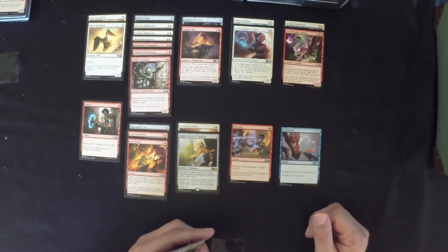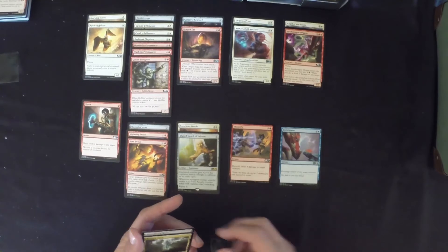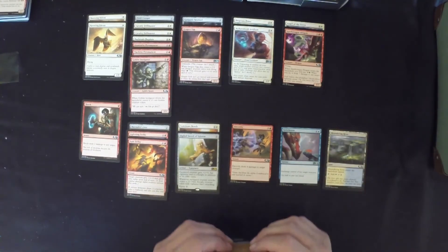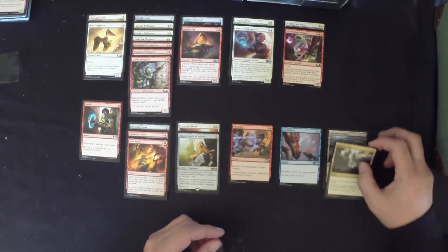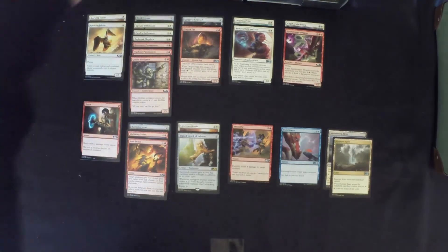Our blue splash is for Switcheroo — we can swap one of our Goblin Instigator tokens to our opponent, which is pretty good. We have the Meadowing River and Rupture Spire for fixing. That's it for this one — I'll see you guys in the next video. I hope you've enjoyed this. Peace out, ciao!